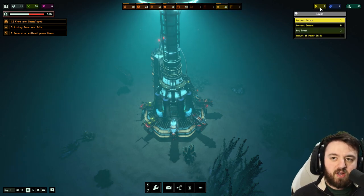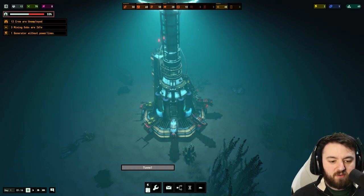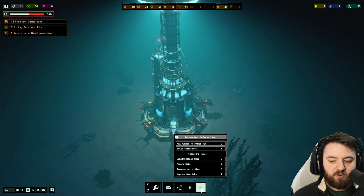At the top right corner, we have power, oxygen, and research data. Then we've got this handy screen in the middle for building power lines, tunnels, buildings, also your mission log, your technology tree, cloning, and submarine information.